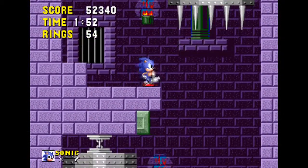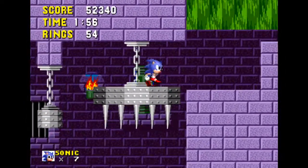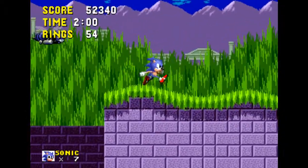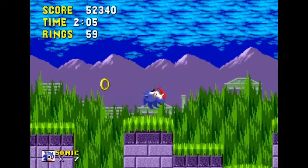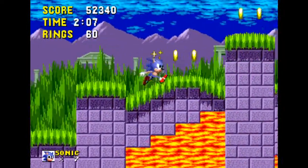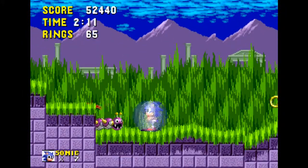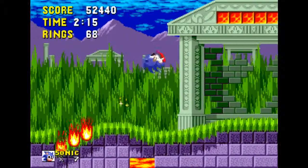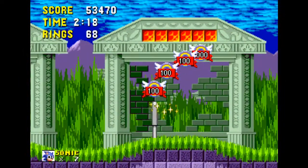Gotta be kinda careful. So yeah, this level is basically a lot of platforming and a lot of lava. And there's jumping fireballs right here. I wanna know how the fireballs jump - that'd be pretty cool. To see fire just jump, then fall back down and jump back up again. But probably kind of impossible to do, isn't it? Yeah, I bet it is. Anyway.